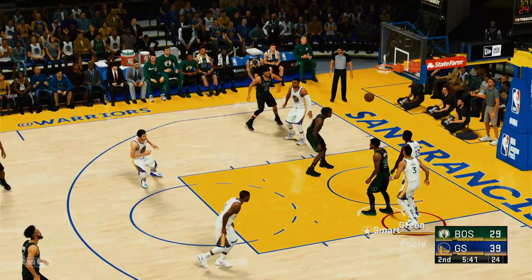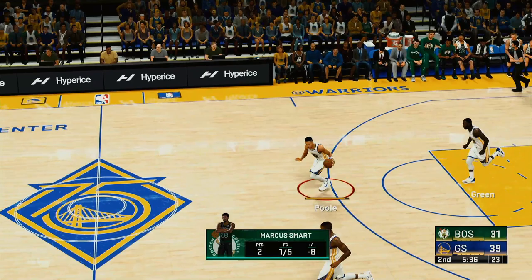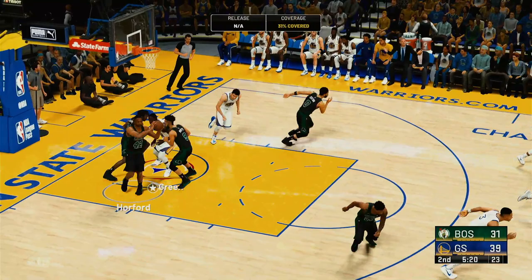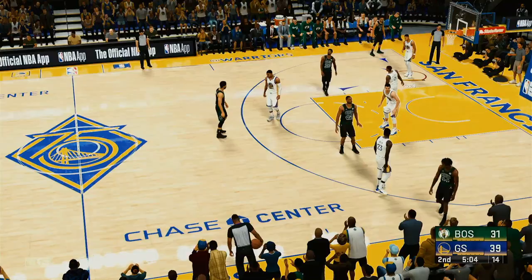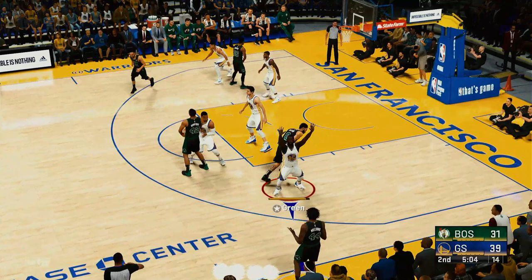Smart softly drops in the floater — the clever floater, putting the right amount of touch on a tough shot. Pool kicks to Payton — second shot opportunity sent back by Horford. Smart decides where to go. White gets fouled — foul on Jordan Pool, his first. White at the line — averaging over 13 points a game, a reliable scorer.